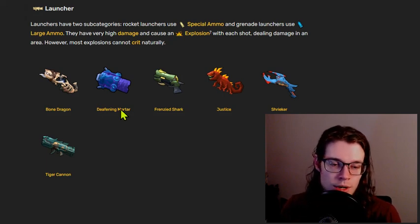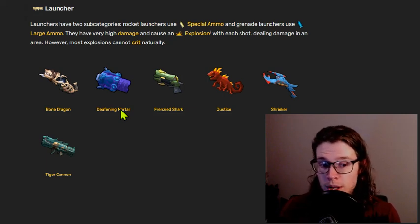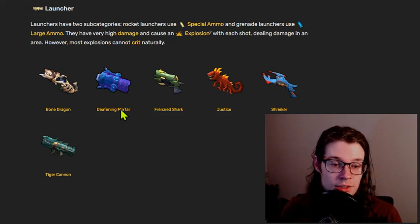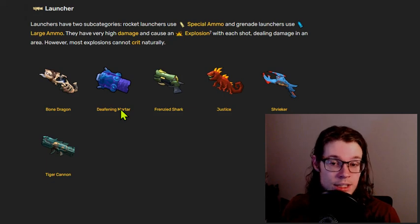Deafening Mortar is a new addition and by far the best launcher. It solves pretty much all of the problems of the entire category. It has a low percent elemental effect chance, but it does hit multiple times and has a very high amount of damage, so it doesn't struggle like some of the other weapons do. Because you can use elements on this particular weapon and it has high base damage, it tends to do very well. Probably the best launcher of the category.